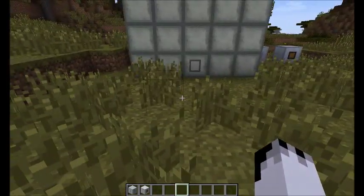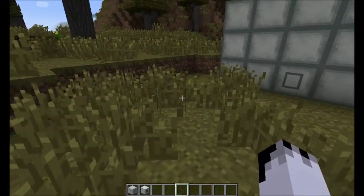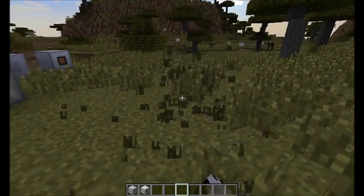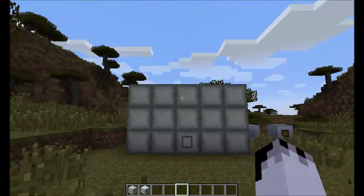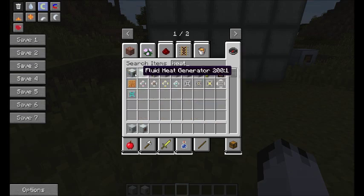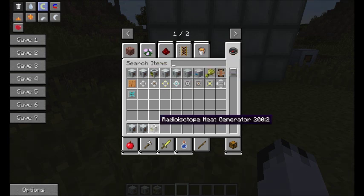Let's talk about the heat producers. So we have our solid heat generator, our fluid heat generator, and our radial isotope heat generator.